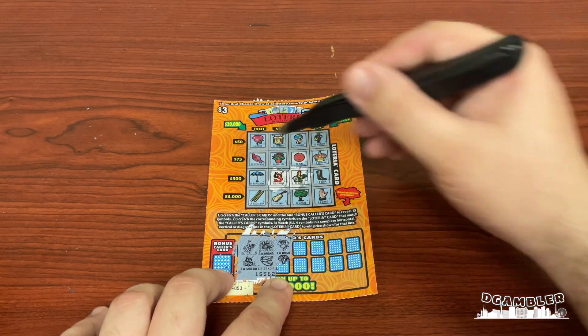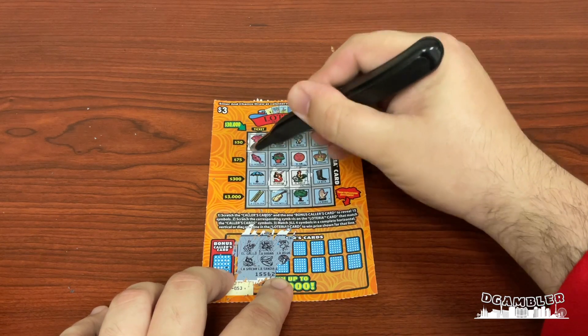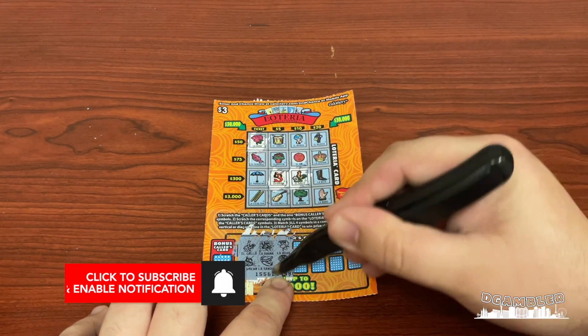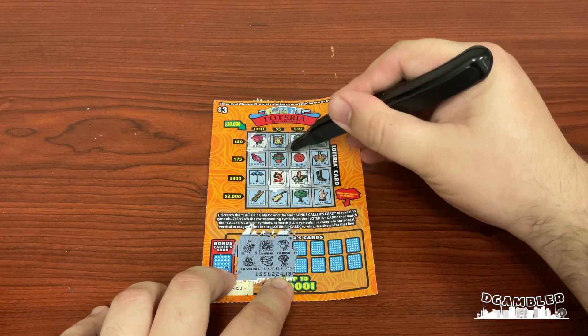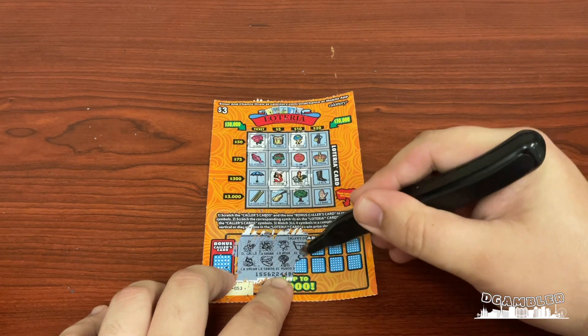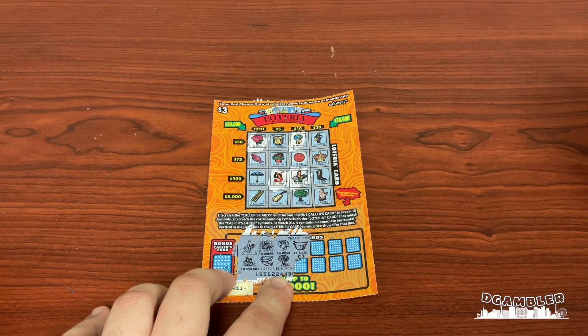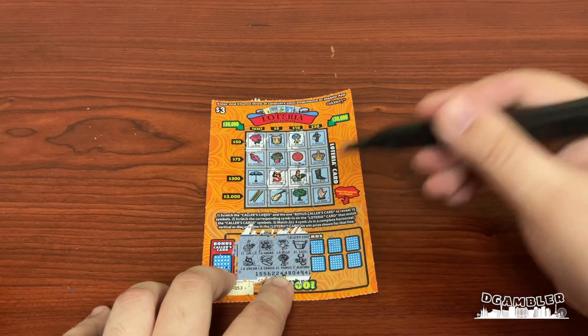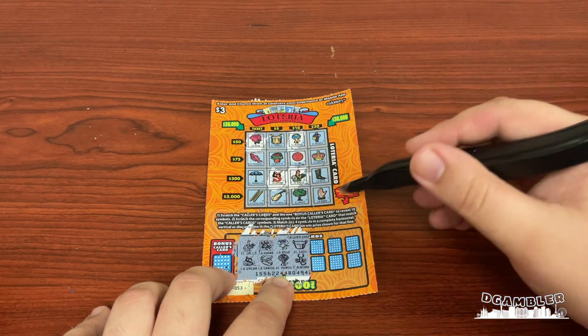La Rosa the rose, which we do have. El Mundo the world, which we do have. El Caso the saucepan, which we do not have. El Alacrán the scorpion, which we do not have.